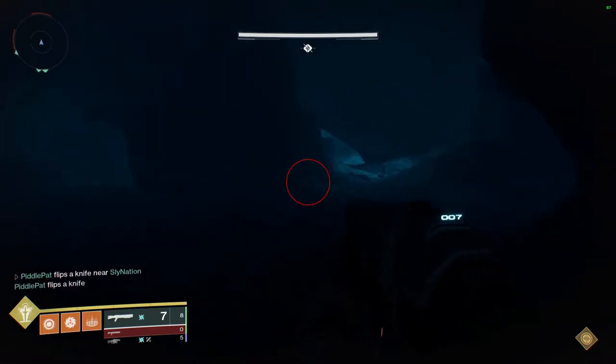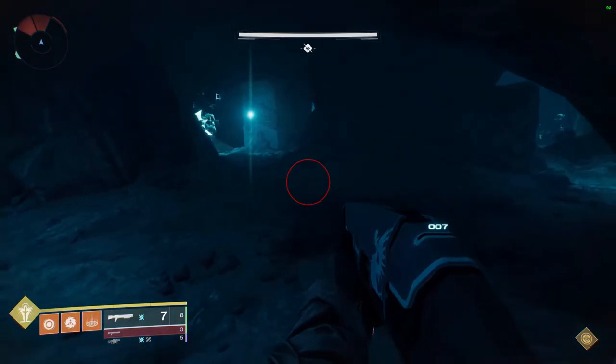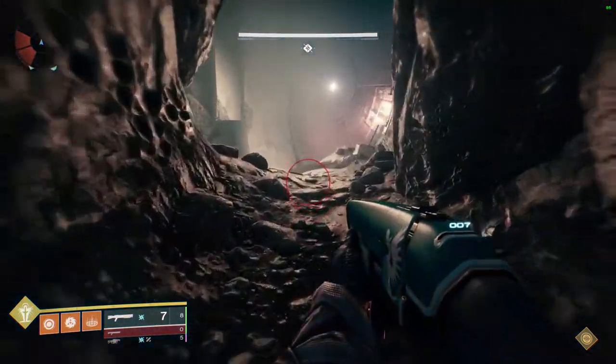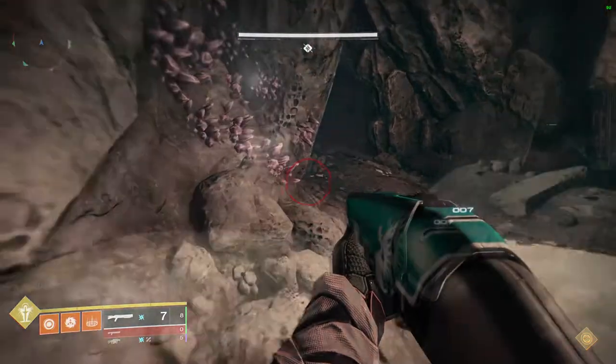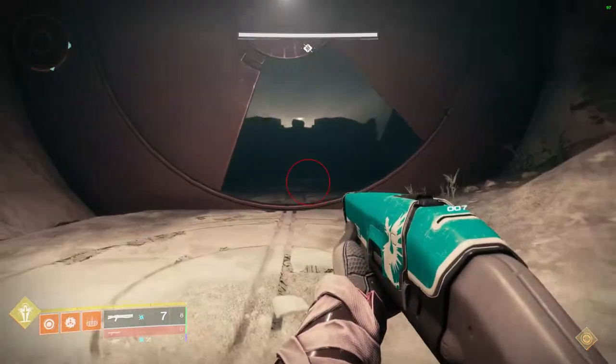From the spawn area, once you shoot all the boxes, simply hang a right and take the right-hand tunnel. Watch for the two Gorgons and once they rotate away, book it past the stationary one and into the door. As long as you shot all the boxes, this door will be open and the second chest can be found inside.